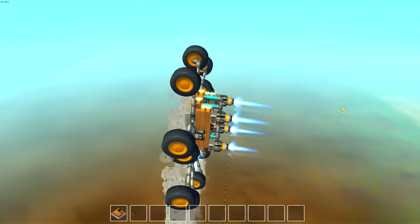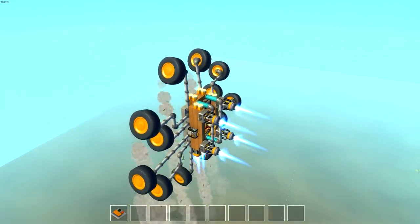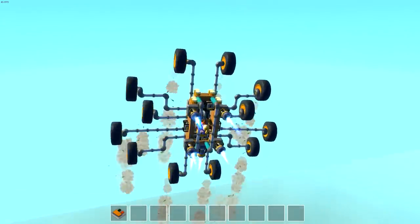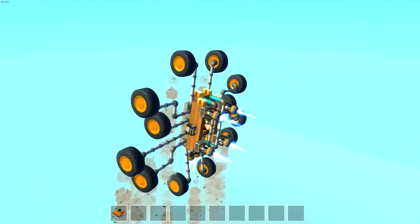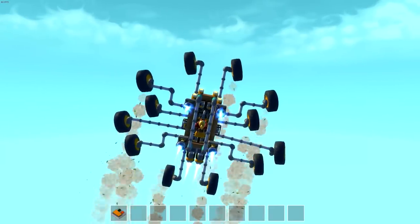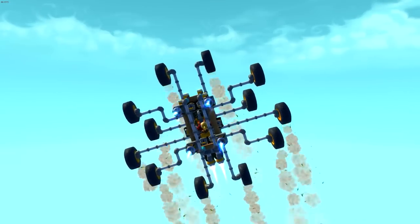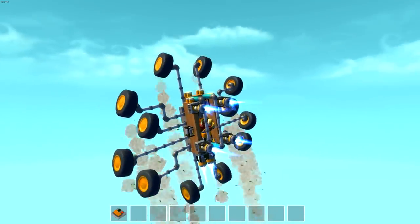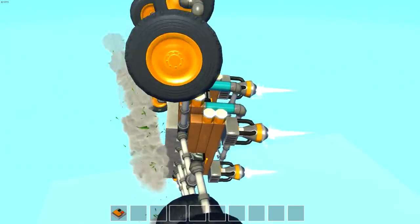It still turns to the side for some reason, but we're going now. Hopefully we can hit the skybox and keep rolling — that would be cool. I've never done this before, so this is the first time making something that can climb on the invisible wall. It's got so many wheels — it's definitely cool looking. Had to get a screenshot while up here. All right, where's that skybox? How high up is this thing?